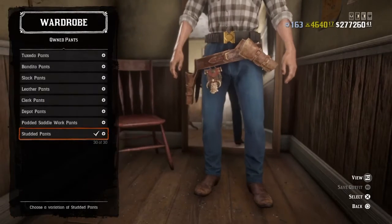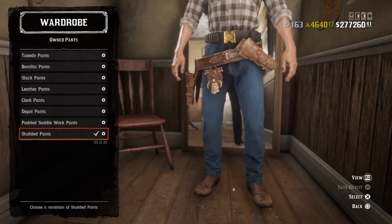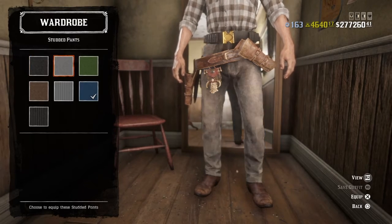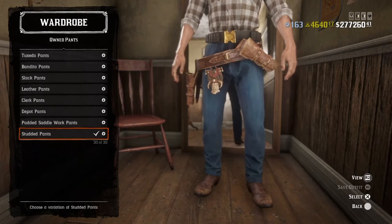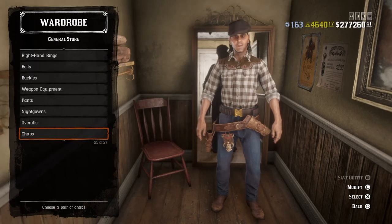Pants — I went with the Stuttle pants in blue. No nightgowns, no overalls, no chaps.